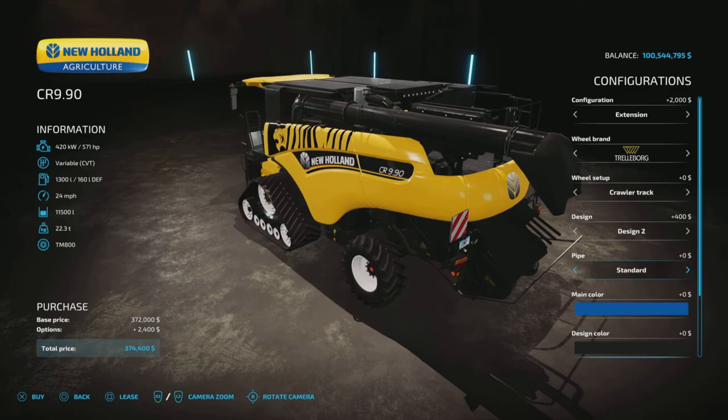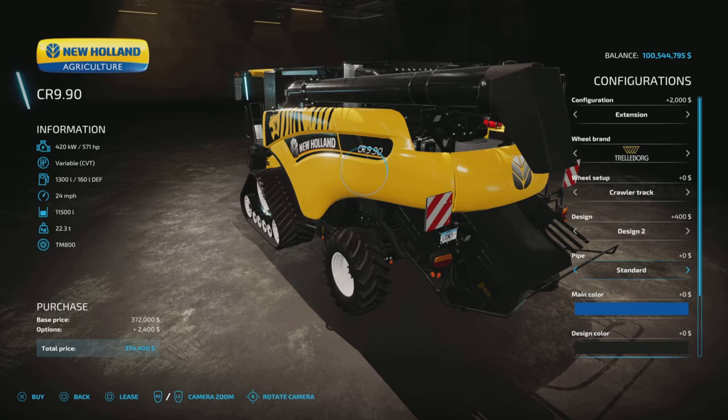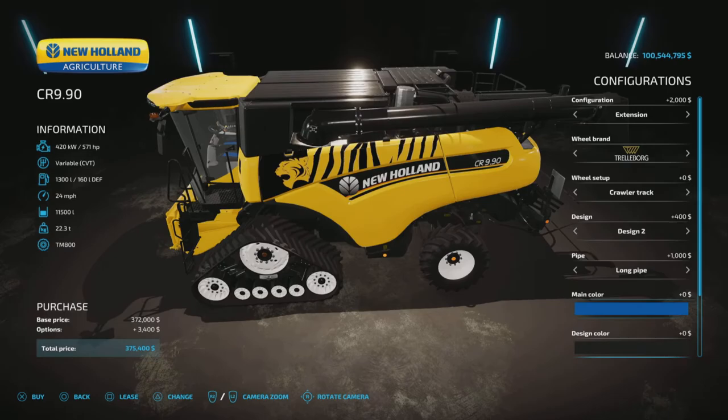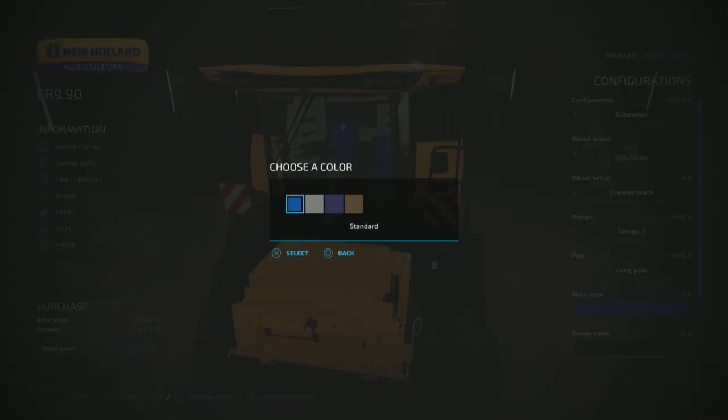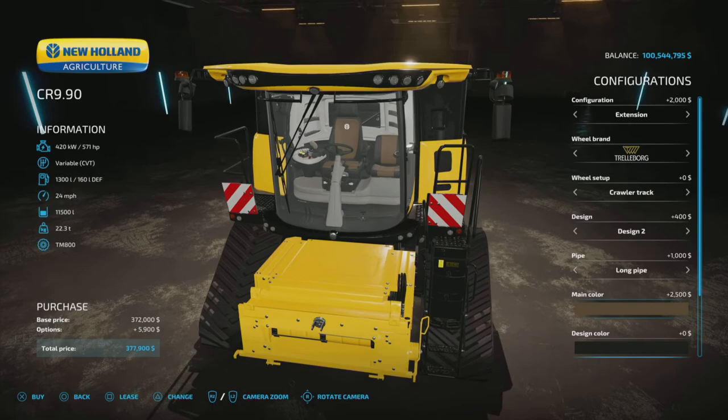For the pipe you have the standard pipe or a long pipe — which is a bit odd because it's not actually longer, but it has an adjustable tip on it and looks a bit wider. We're going to test that. Main color is actually the seat color: blue, gray, dark blue, or gold/tan.